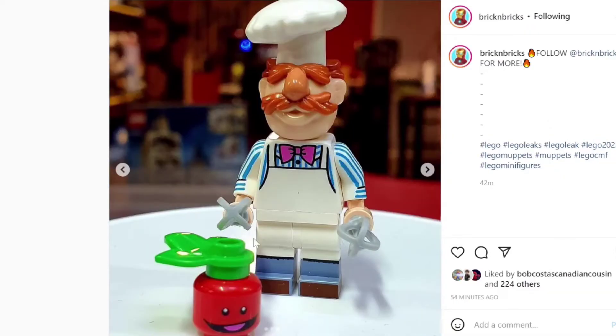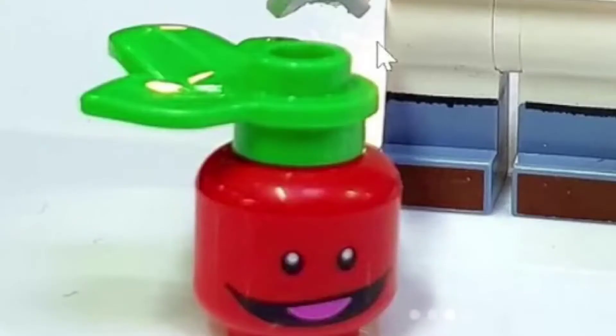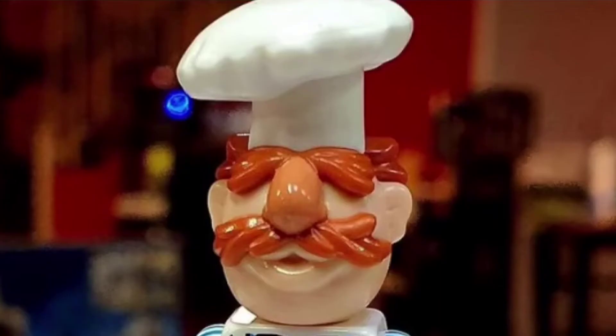One of my favorites is the Swedish Chef. They absolutely killed it with this one. The arm printing with the stripes is absolutely crazy, as well as his two little whisks, and that little fruit thing also included in the set, as well as the entire head mold. Just one of the craziest head molds I think I've ever seen, hands down. The head itself is just wild. Lego just crushed this figure.